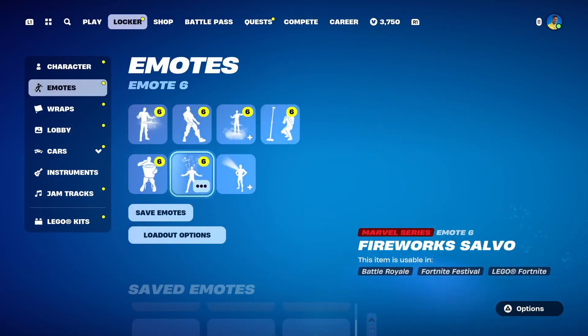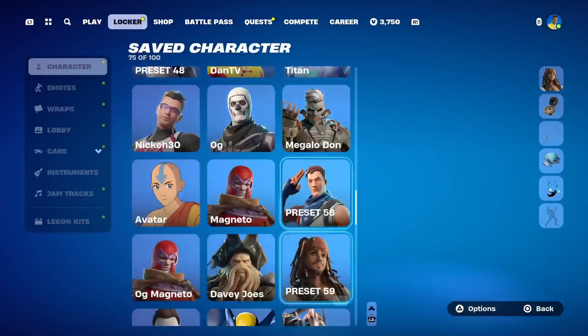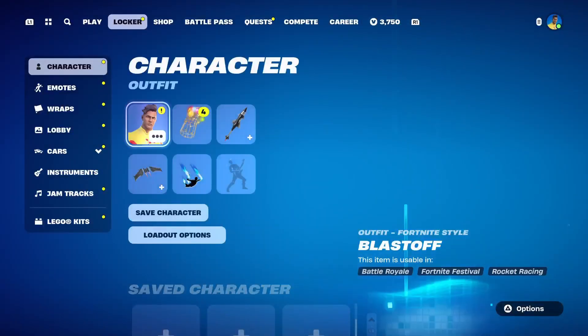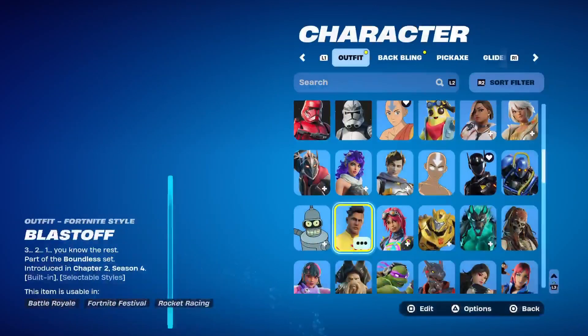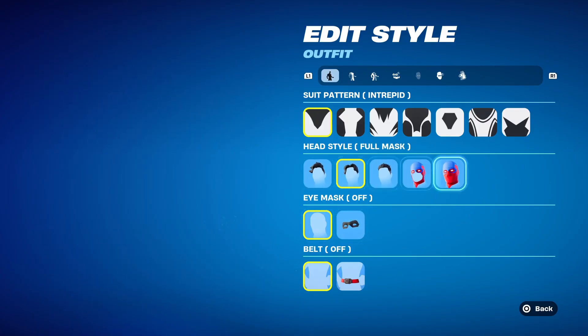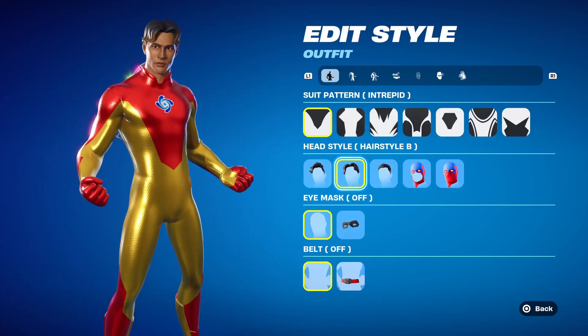And that's it for Iron Man. Now I'm going to show you Tony Stark and how to build him. This is what your Tony Stark will look like — it's not perfect. The only thing you're going to change is how the skin looks. You're going to go from full mask to hairstyle B.